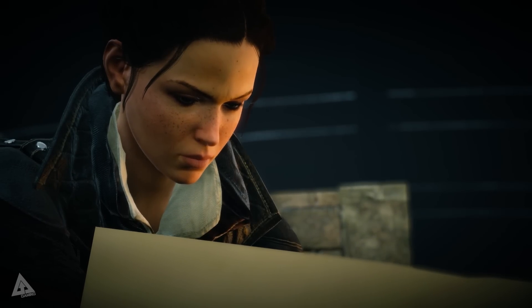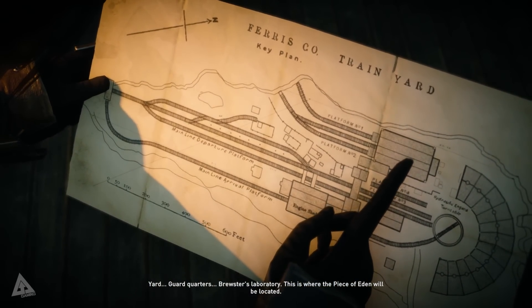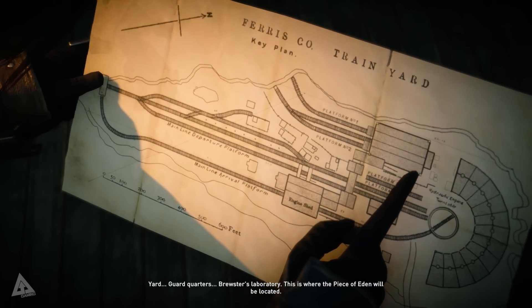That's not far from where I live. Guard quarters. Brewster's laboratory — this is where the piece of Eden will be located.